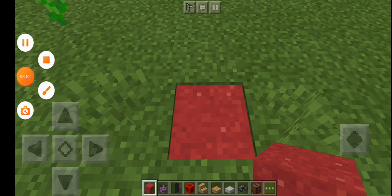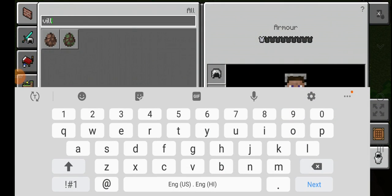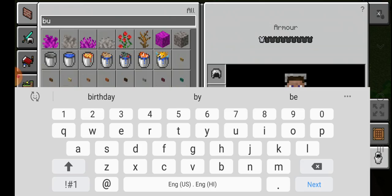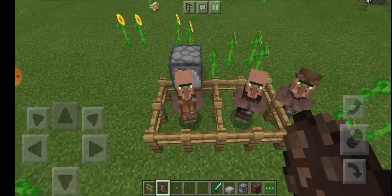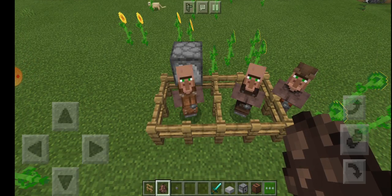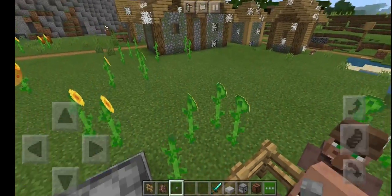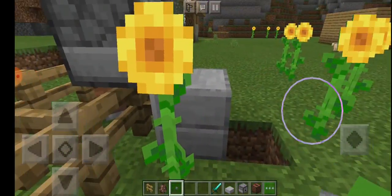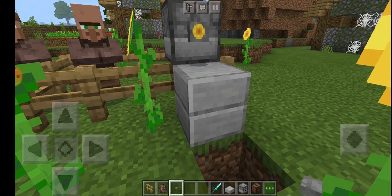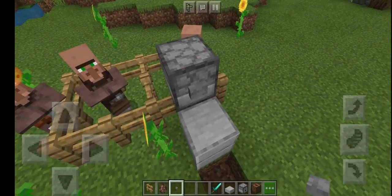On to the next one — this one is pretty cool. If you take a dispenser full of diamond armor and put it on a villager, they're actually wearing the armor but you won't see it. Here's an example — come on villager, hopefully he takes it.